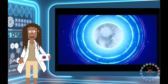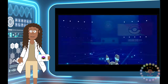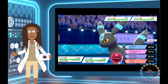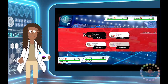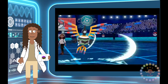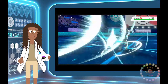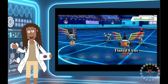Now, it's important to remember that Tinted Lens only applies to moves that are not very effective. So let's see what happens when both Sigilyph use Air Slash, a move with normal effectiveness against Umbreon. As you can see, both Sigilyph do the same amount of damage.